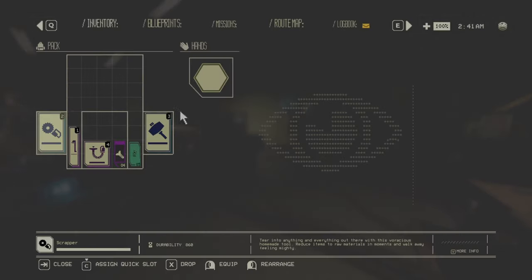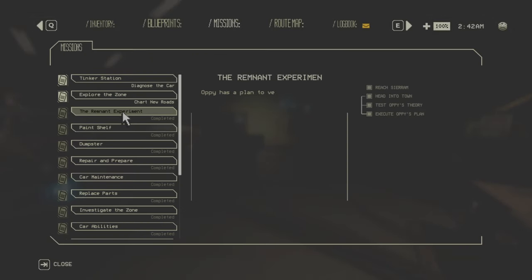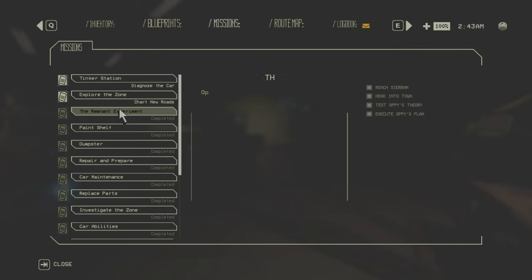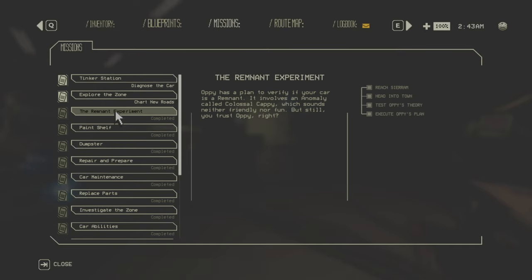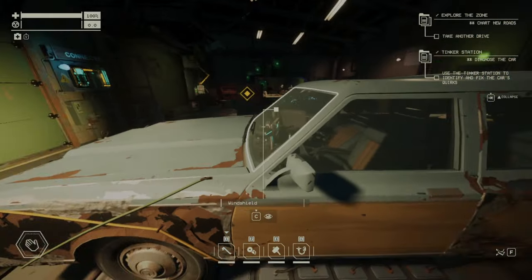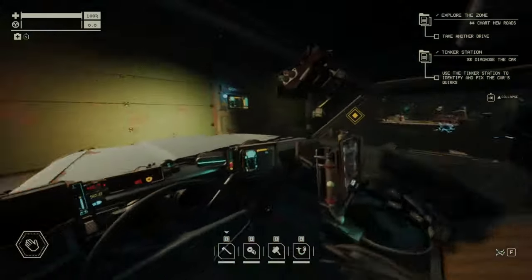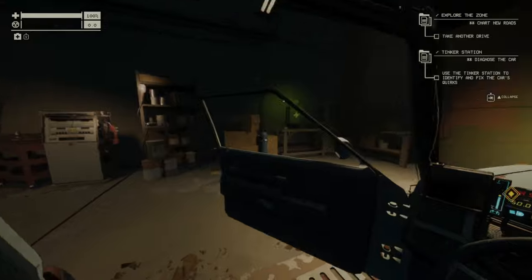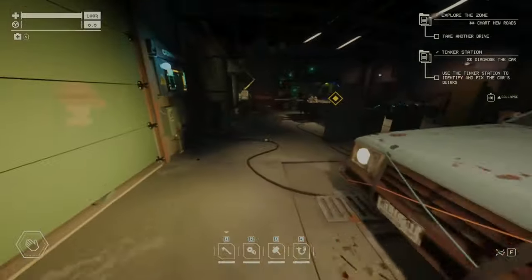Once you pass the Remnant Experiment mission, which is fairly early in the game, and come back to the garage, you will have this quirk where when you turn your wheel left or right, the lights will just go off.